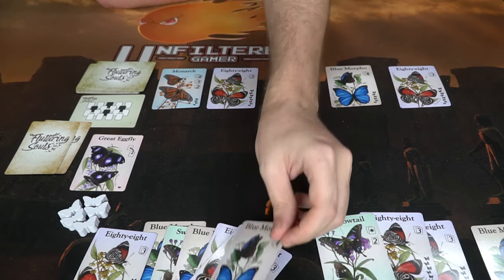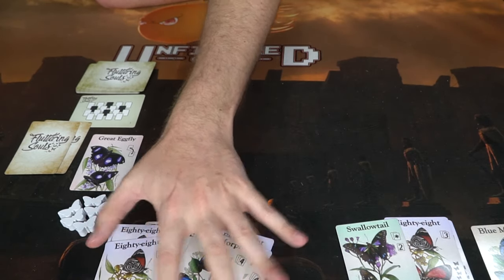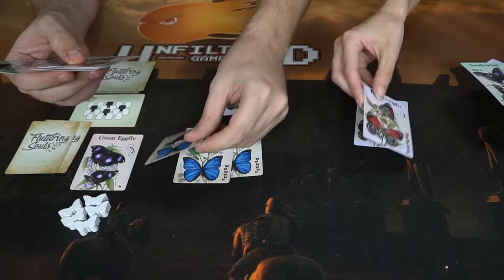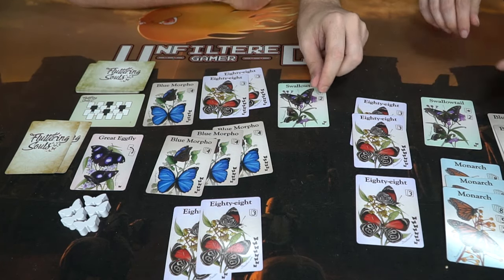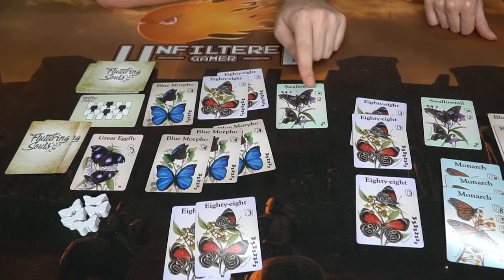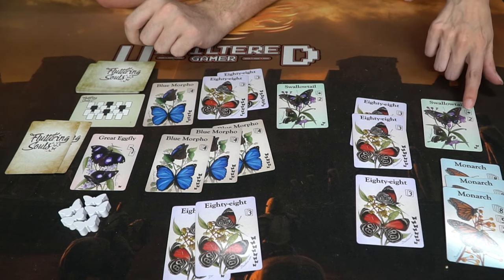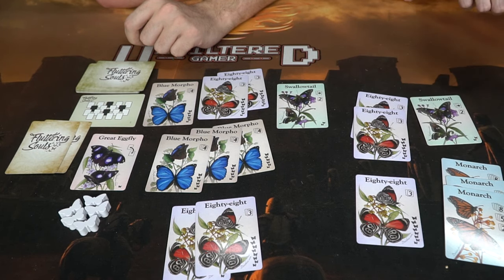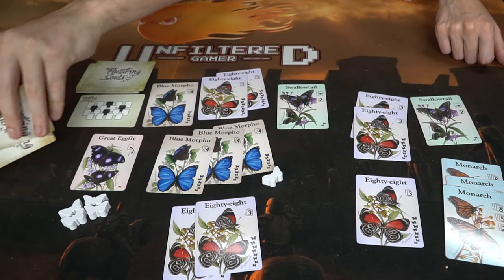The game continues until there are no cards left, signaling the end of the round. Let's score: I've got three Blue Morphos, a single Blue Morpho which scores nothing on its own, and a Swallowtail. That gives me three points for two Blue Morphos, four points for three, two points for the Swallowtail — wait, I did not get three Blue Morphos. So: Swallowtail for two, one set of 88s for three, and three Monarchs for five — that's ten points.